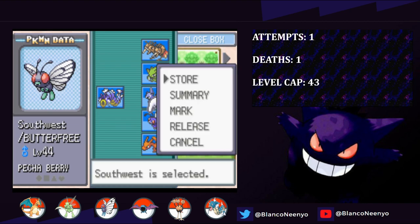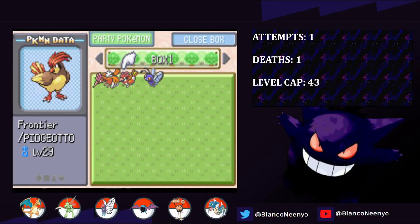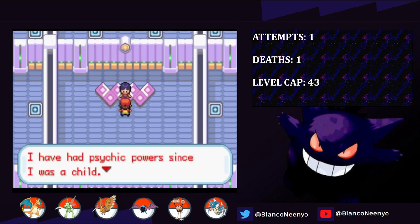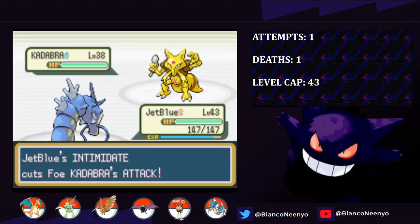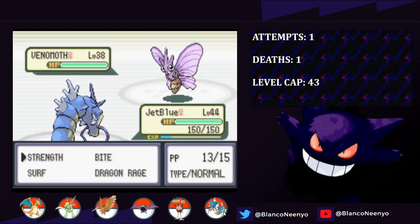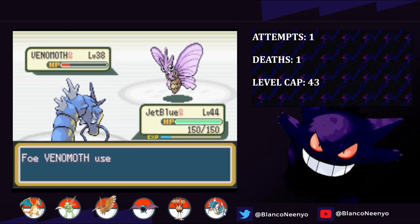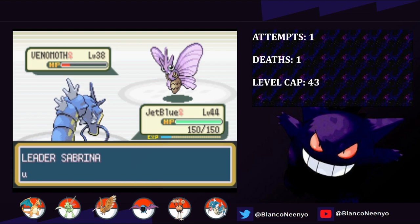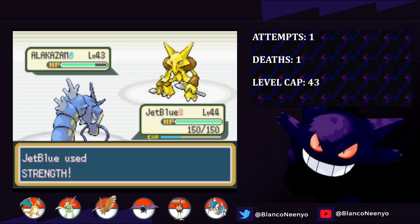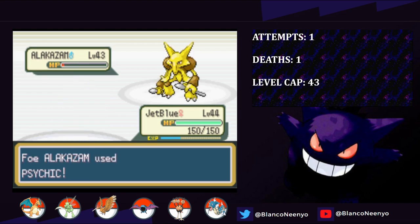With Southwest over the level cap and one more flying Pokemon available to me, I deposit him into the box and thank him for his service. Southwest was an absolute badass for us, and we wouldn't have made it this far without him. Now it's time to take on Sabrina. I lead with JetBlue, and he's able to one-shot Kadabra with Strength. Mr. Mime is also a one-hit KO with Strength. Next is Venomoth, who survives in the red but just misses a 55% accurate Supersonic. I go for Dragon Rage, then take it out with Strength on the next turn. Alakazam is last and survives a Strength in the red, then hits hard with Psybeam, but we take it out on the next turn and defeat Sabrina.